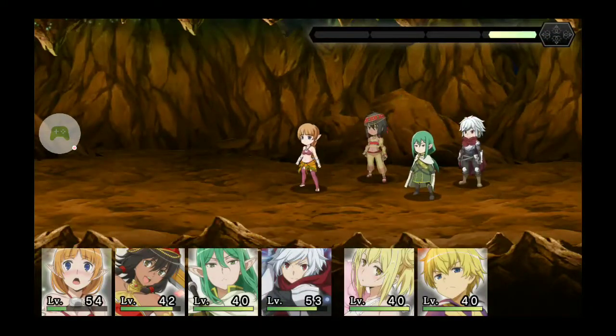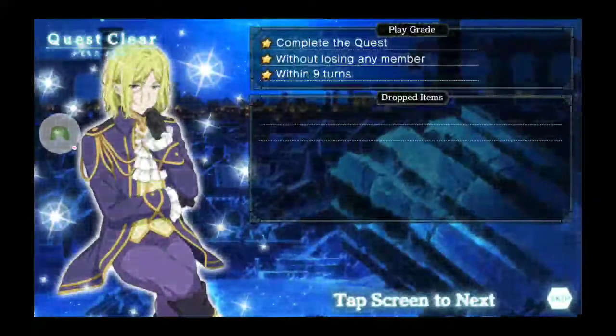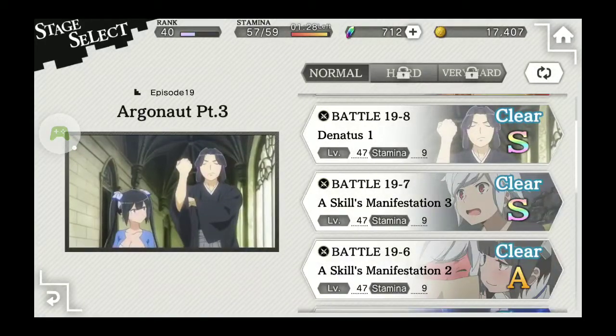And that's how it works. You run a mage, you run a status ailment DPS, you run a healer, and you run a general DPS. You don't have to run the status ailment DPS, but it helps.